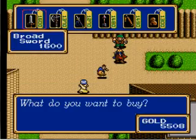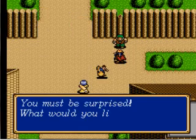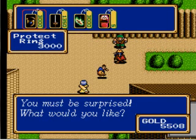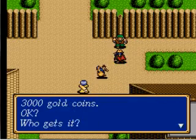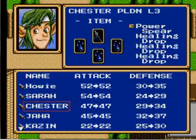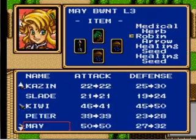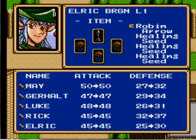The protector ring increases defense by five. Oh yeah, I was wrong about the goddess staff — it's not 9800, it's 9700. I said 9800 when I mentioned it offhand a couple videos ago. Five defense — okay. Who needs it most? I would say Luke needs it most. Alright.